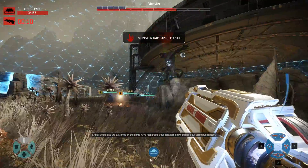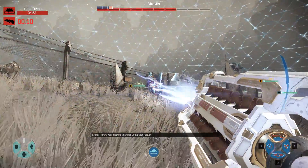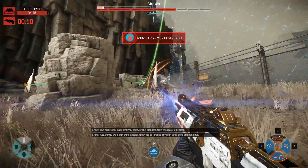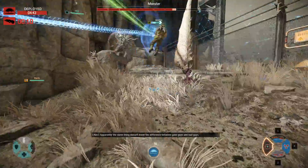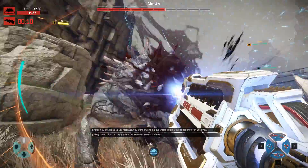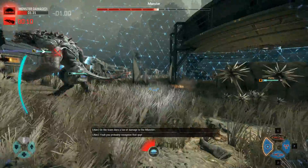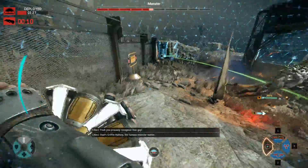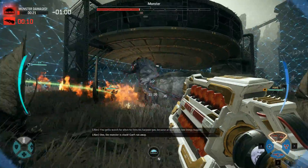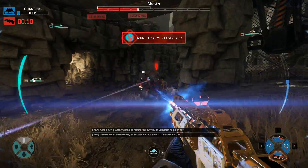Looks like the batteries in the dome have recharged. Let's lock him down and dish out some punishment. Here's your chance to shine — dome that fucker. The dome only lasts until you guys or the monster take enough of it. The damn thing doesn't know the difference between good guys and bad guys. You get close to the monster, throw that thing out there and it traps him in with you. The dome stays up until you get the monster down. You probably recognize that guy — that's Griffin Holt, famous monster hunter. Watch for when he fires his harpoon gun, because at that point two things happen: one, the monster's stuck and can't run away, and two, it's probably gonna go straight for Griffin, so you gotta help him out. Like by killing the monster, preferably.